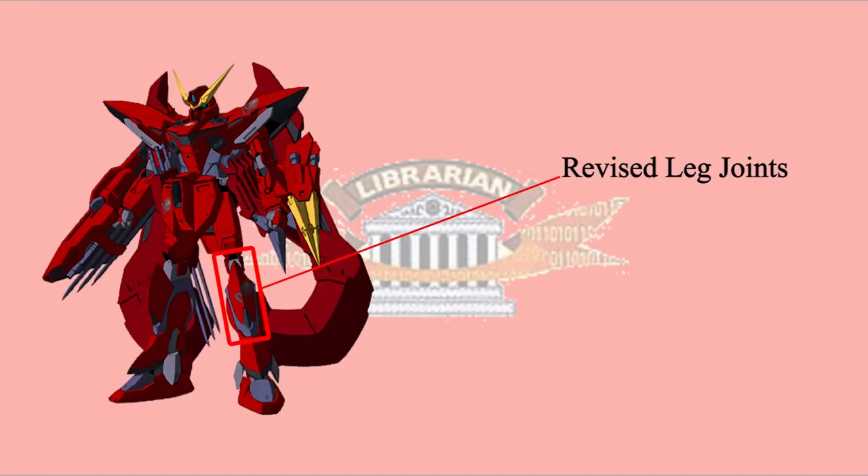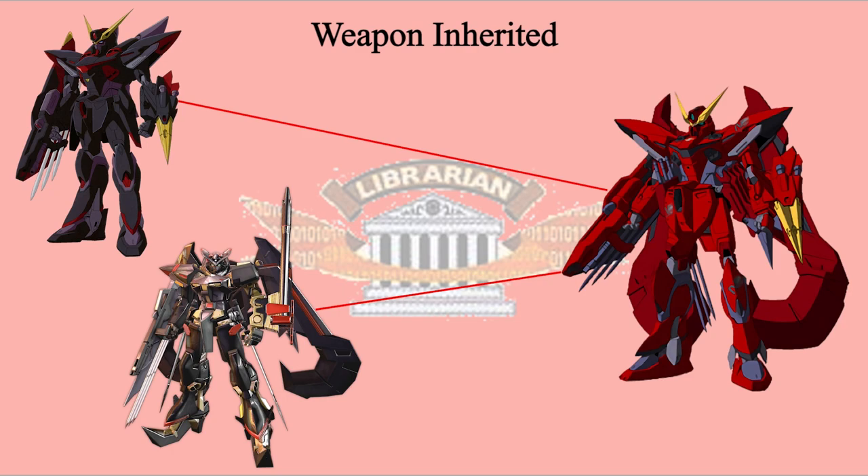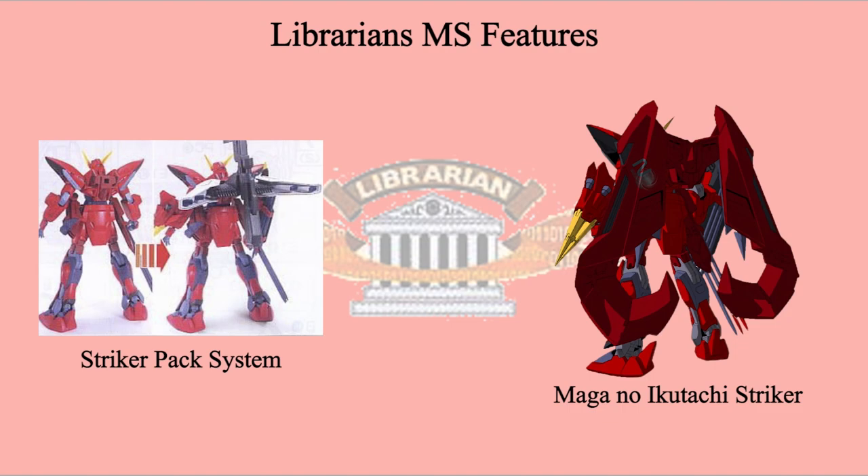As for the technology changes, Nebula Blitz features revised leg joints. The head was added with an enhanced communication system and additional slits to improve the cooling system. There is an arguable part — no confirmed answer about whether the armor is PS or VPS armor. For the weapons, Nebula Blitz inherited weapons from both Blitz and Astray Gold Frame Amatsu Mina. Just like all Librarian MS, Nebula Blitz can use Striker packs — the unique one is called Maga no Ikutachi Striker.